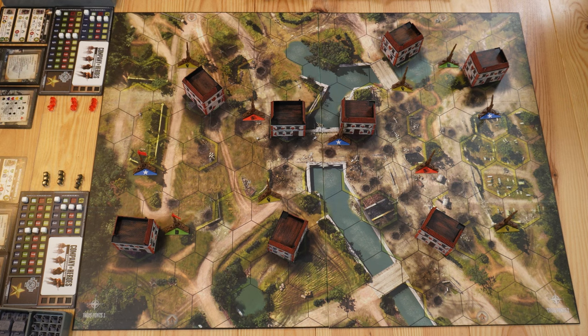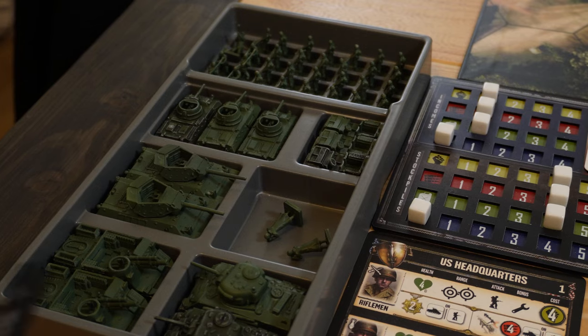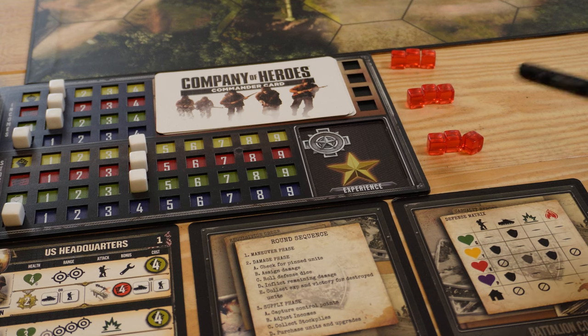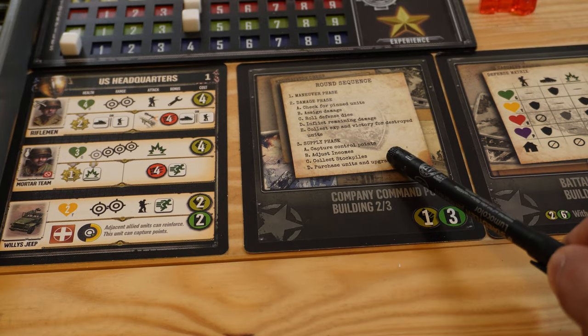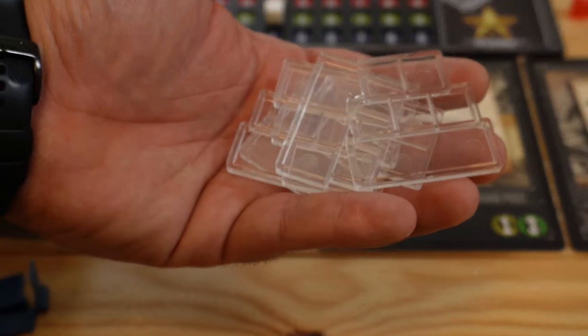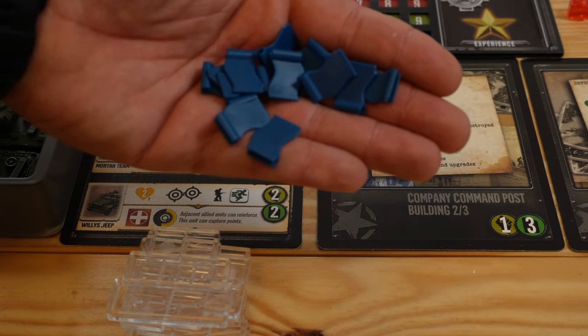The first player has chosen the US and the second player has chosen the Wehrmacht. If you feel I mispronounced one of the names, please drop me a comment. Each player will take a player board, the commander cards, all the minis of their faction, nine command points of the chosen color, the three building cards, six plastic trays, and all the flags they've chosen — either blue or red.